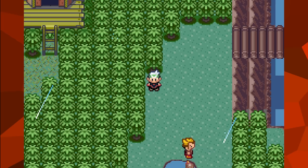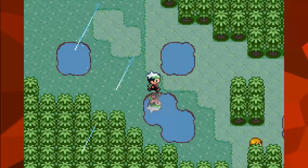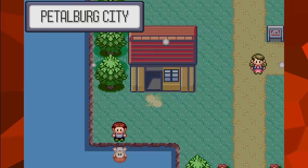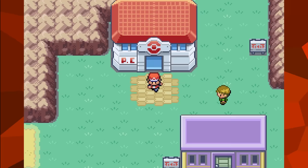One thing you may remember about the Hoenn games is that they were the first in the core series to have weather effects in the overworld, featuring quite a variety of them. Every single one of these effects are still in the Kanto remakes but are not used anywhere. This even includes the snow animation, which also isn't even used in Ruby and Sapphire.